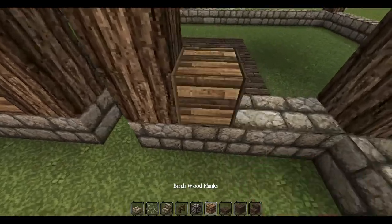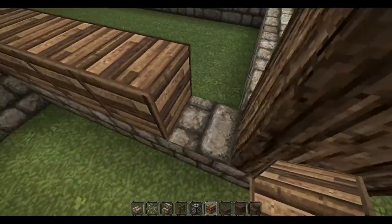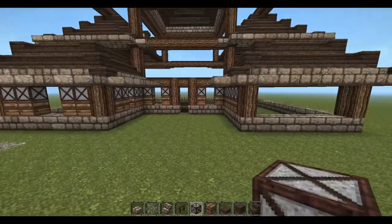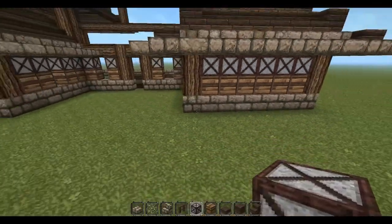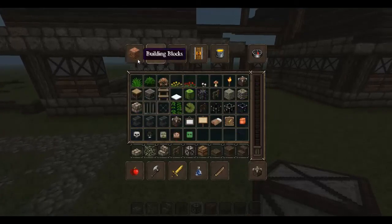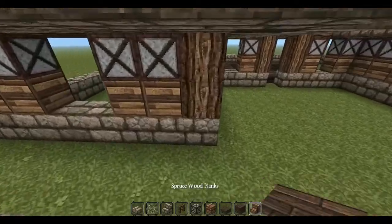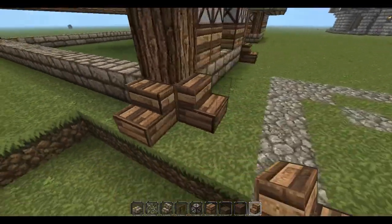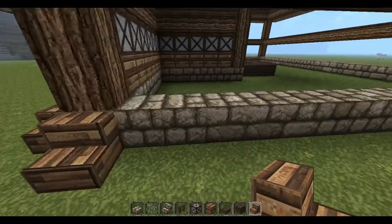So we're just going to fill in our walls. Not every wall needs to have a window, but I do like having a good majority of them have windows, and they don't all have to be the same either. A lot of people say symmetry is best when building, but sometimes asymmetry is a little bit better — it just depends on the situation. Buildings back in this time period would have been somewhat asymmetrical because they would have been done on the fly, built on more as they needed room.